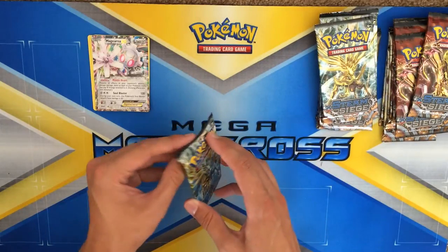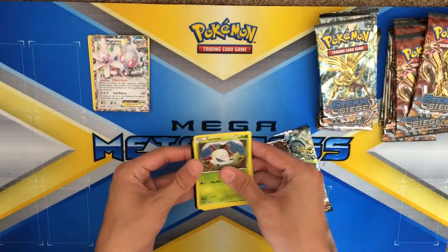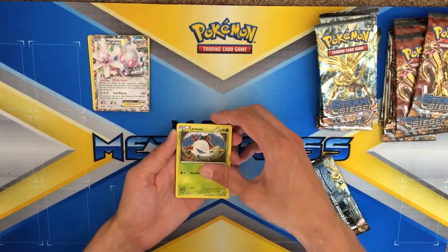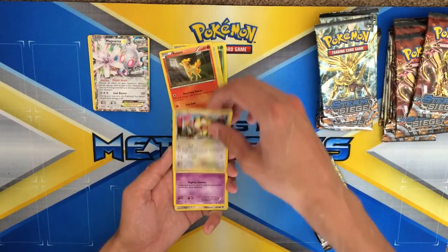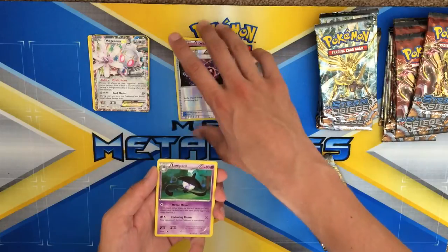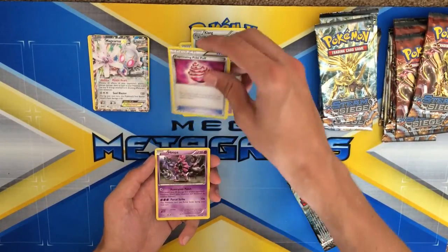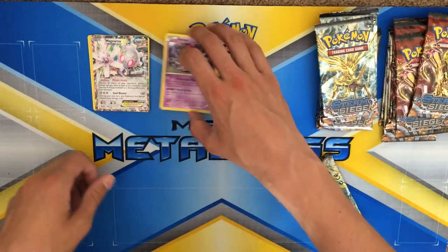Let's go ahead and open up another Xerneas pack — maybe we'll get lucky again. We have Larvesta, Reflet, Ponita, Meowth, Litwick, Special Charge Reverse — I like my reverses when it comes to trainers — Lampist, Clang, Captivating Pokepuff. And as our rare, we have a Hoopa. Still some nice pulls here.